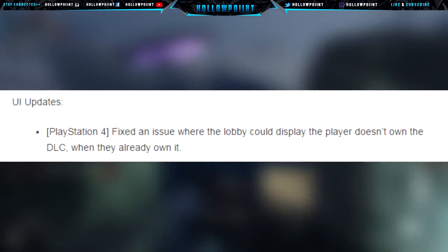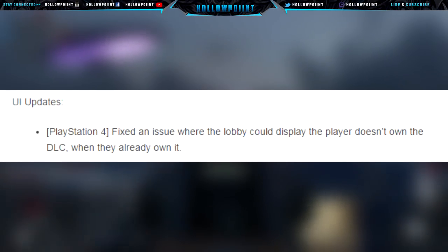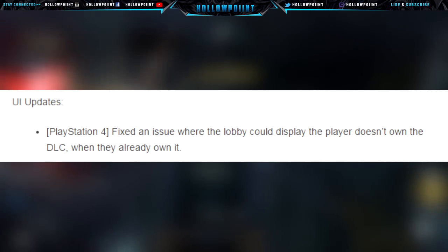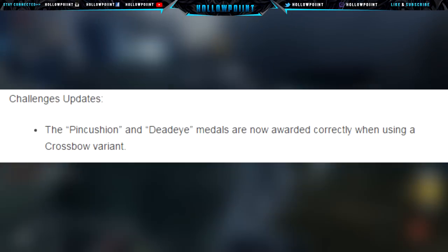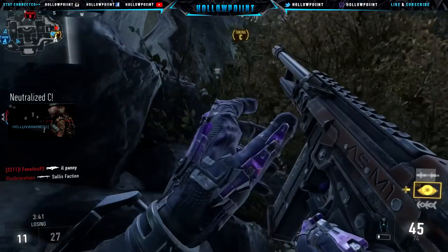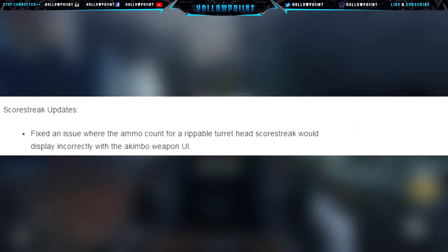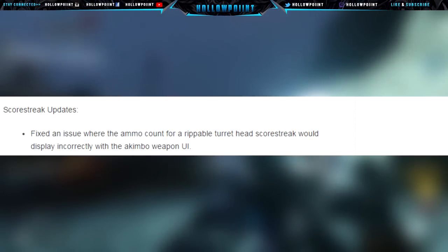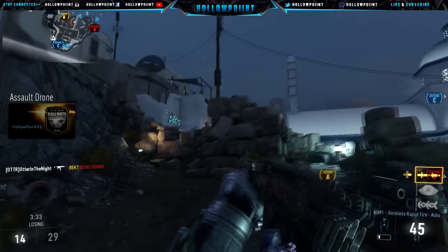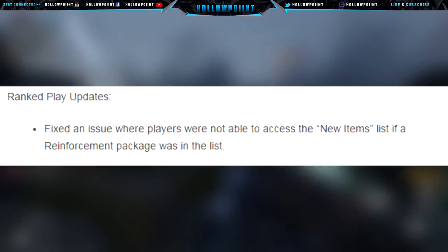For UI updates, PS4 players: fixed an issue where the lobby could display that the player doesn't own DLC when they already own it — that's actually very important. Then we have challenges updates, as you can see here, and score streaks updates — fixed an issue where the ammo count of a deployable turret head score streak would display incorrectly with the akimbo weapon UI.